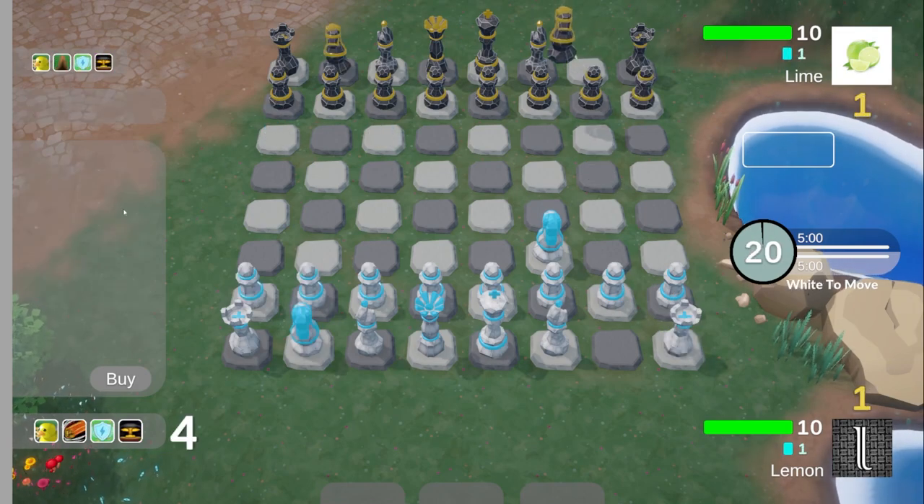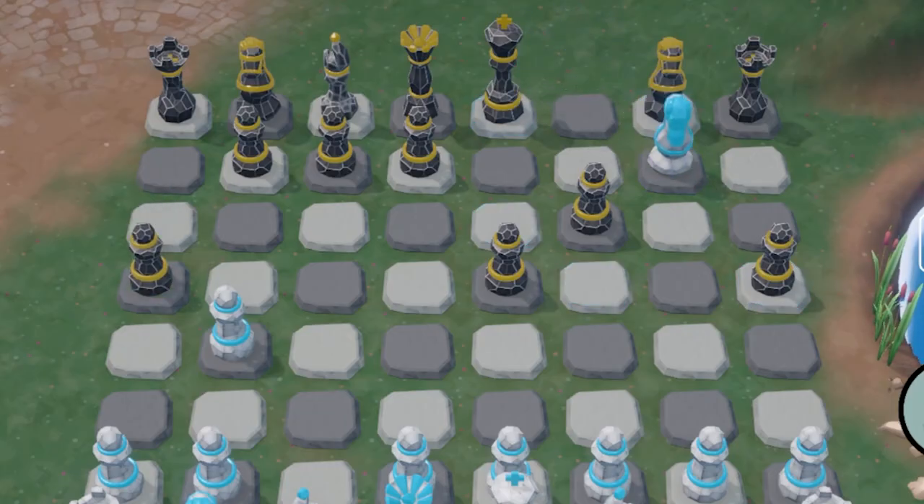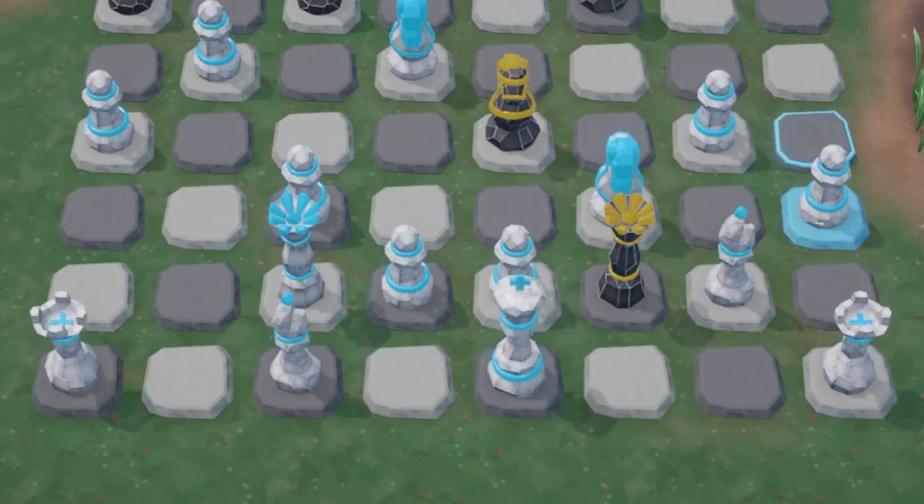At its core, Deckmate is built on top of standard chess. If no cards are played, the rules are almost exactly the same. The only differences are that the king takes multiple hits to capture, and the king can also choose to remain in check, although it's still not allowed to move into check.